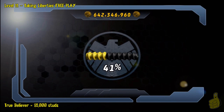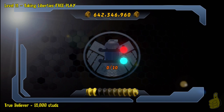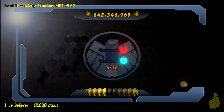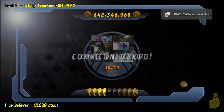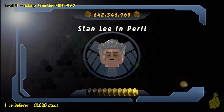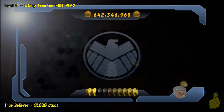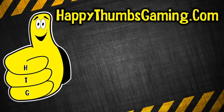Pretty easy getting that True Believer status because we have that 480 multiplier. If you need help on that, feel free to watch our Deadpool red brick video or just simply catch up on our overall videos — the walkthrough walks you through exactly what we do. We freed Lee, which was also a nice good deed, and a couple gold bricks for doing so. That will wrap up LEGO Marvel Super Heroes Level 11, Taking Liberty's Free Play.